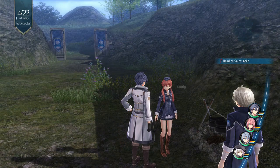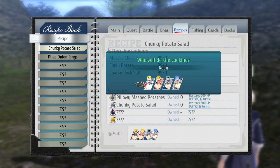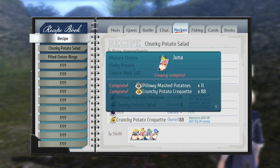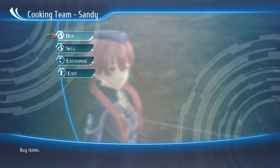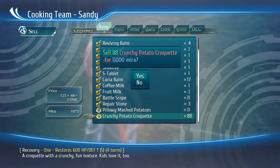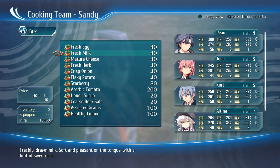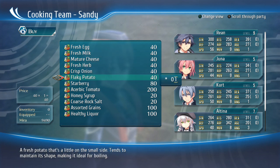It's not super amazing, but it is going to make you money if you stick to it. The main way to do it is when you have Yuna in your party. You can pick up Pachurchi's Flaky Potato and Coarse Rock Salt from Sandy at the camp, or when you get to the town you can also pick it up at the shopping center there. You can sell the mashed potatoes that you make for basically about a 25 Mira profit per.